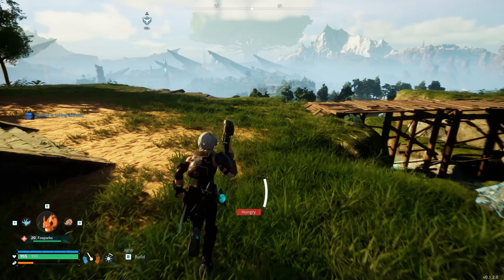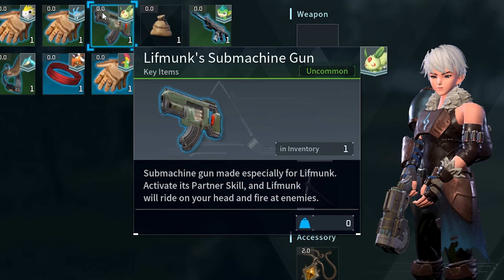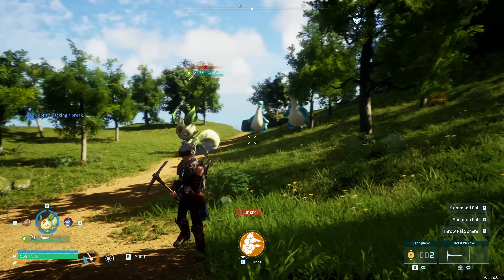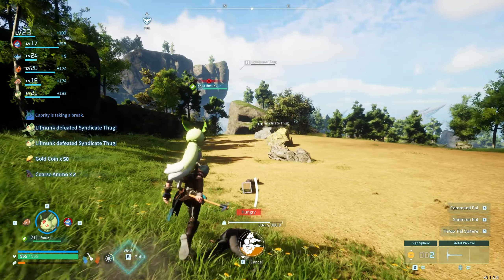And the final partner skill we're going to be going over in this video, and one of the best for damage in my opinion, is the Lift Monk Recoil, which does require you to craft the Lift Monk Submachine Gun at the Pal Gear Workbench. And once you have it, you'll be able to put Lift Monk on your head and it'll fire its gun insanely fast whenever you're attacking something, hitting very rapidly and dishing out a ton of burst damage.